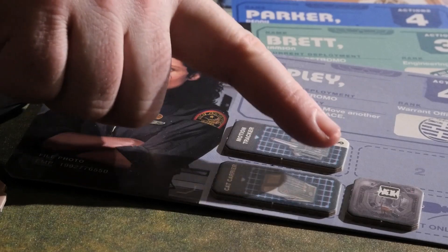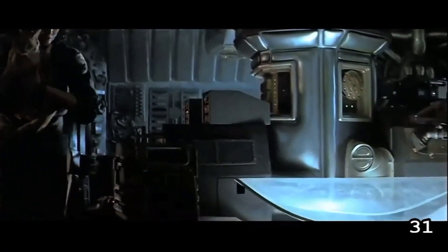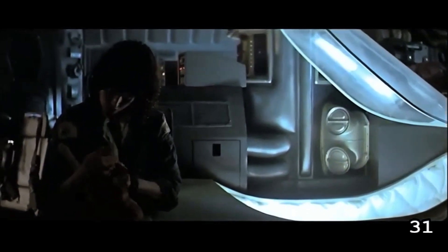Once a player with a cat carrier reveals Jonesy, he no longer returns to the concealed token pile but instead remains on the player board safe and sound. It's useful because it removes a potential morale damage from the game, but it also gives a small personal impetus for players who can't stand the idea of abandoning a cat to the alien. It's something I'm always inclined to do myself, much to the frustration of others, as I'm forever prioritizing construction of the cat carrier ahead of other items and braving new rooms in a personal quest to rescue Jonesy before committing to group survival. It leads to great player banter and rolling of eyes.